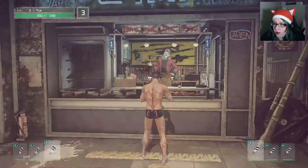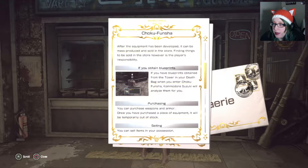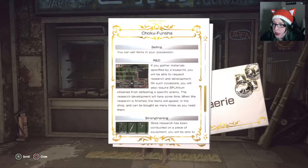Ooh, you have weapons. Choco. Foncho. Commodador. Why are all these names so hard? It's the manager of the store. You can give them the blueprints and materials that you find in the tower and ask them to develop equipment.